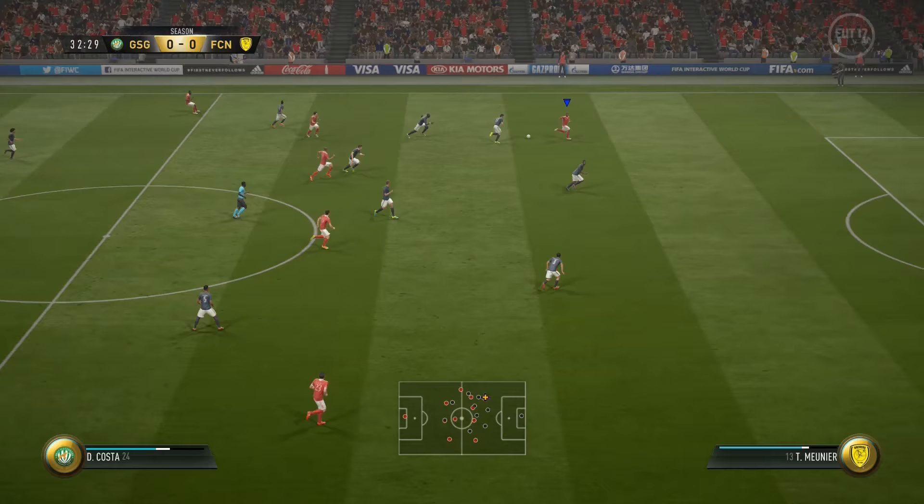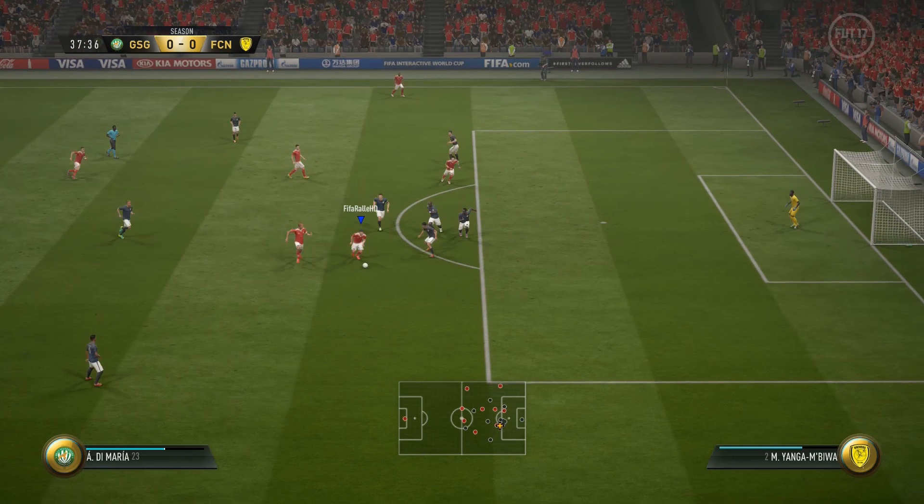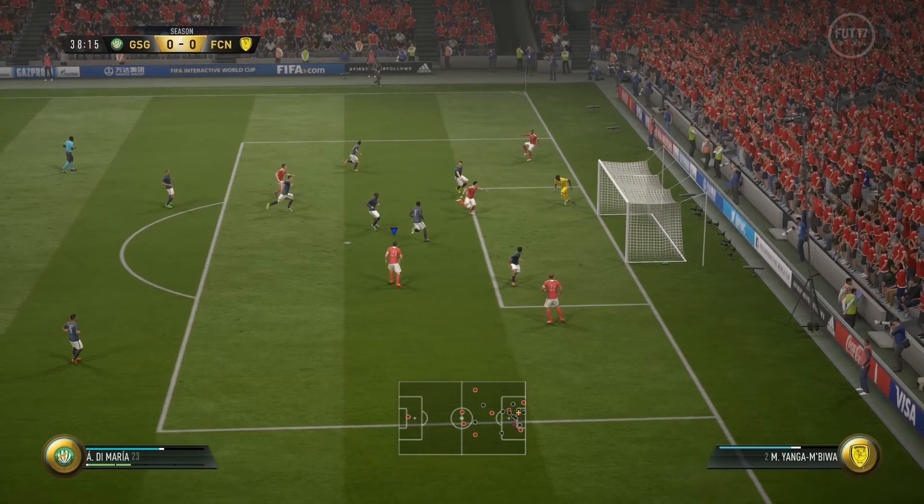We jump into Division 8 and it's Costa with the first chance, but couldn't quite get the shot past the keeper. We're controlling things in this match — Di Maria on the ball with a lovely little skill, I love the V-drag, it just looks so good. It's deflected and forced to Costa in the middle but we could not put the ball into the back of the net.